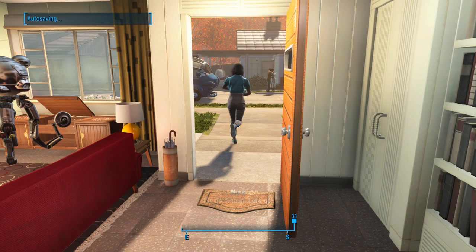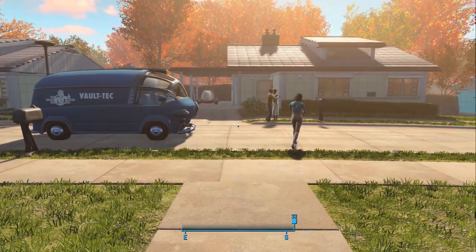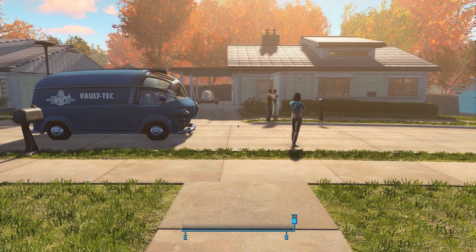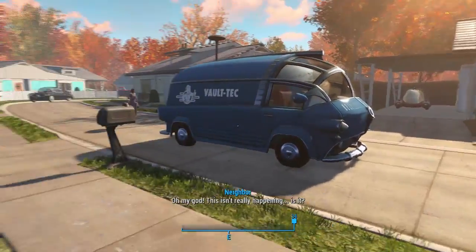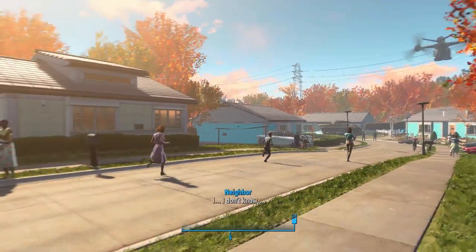And then we'll continue on from there. So I'm here at the Lone Wanderer's house and sanctuary before the bombs drop. I thought I'd test out two things I never got the chance to test out during my first playthrough. The first one is to see if you can interact with any of the houses or cars in the neighborhood.